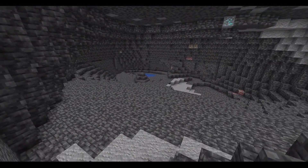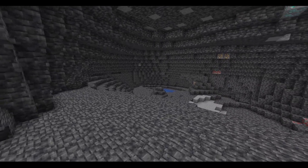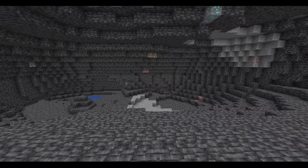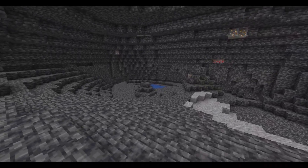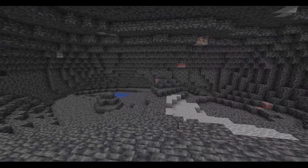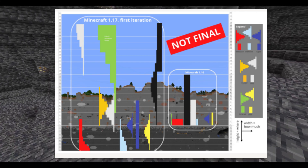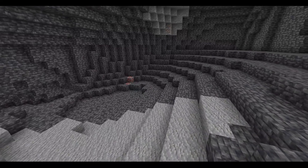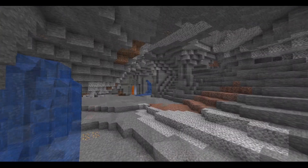Ogromne jaskinie, które zostały dodane w ostatnim Snapshocie, delikatnie rzadziej będą się teraz pojawiać. Zmieniono też generację rud, aby dopasować ją do nowej wysokości świata i dodać więcej strategii do ich wydobywania. Na ekranie możecie zobaczyć screen od deweloperów, pokazujący od jakiej wysokości do jakiej będą generować się diamenty, redstone i wszystkie inne rudy. Moim zdaniem jest to zmiana na plus.